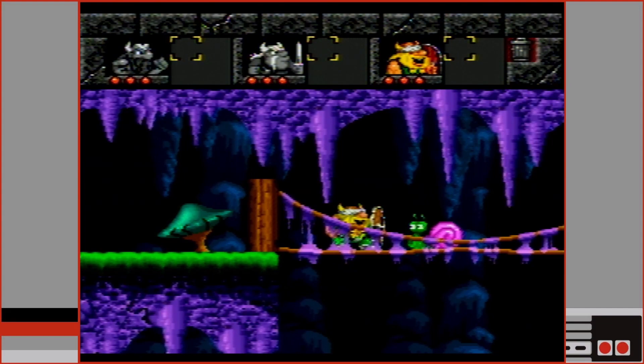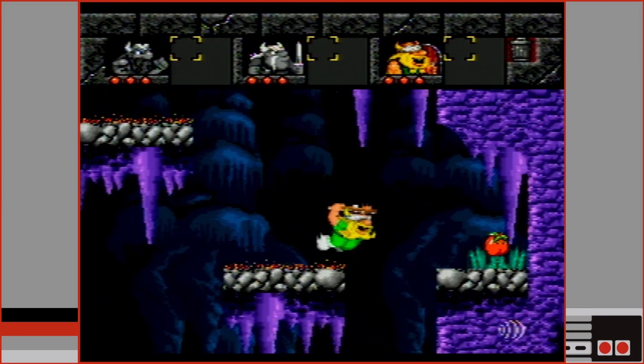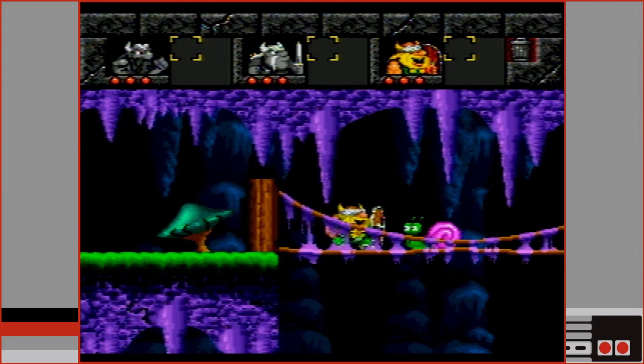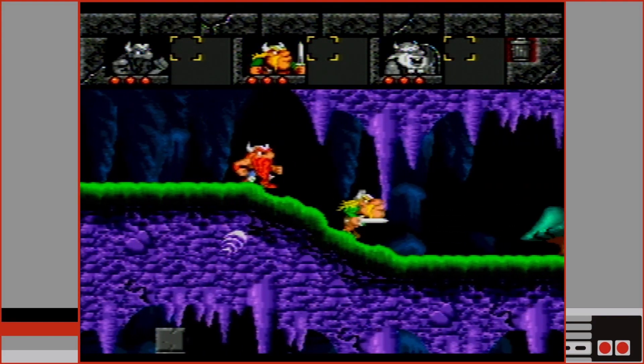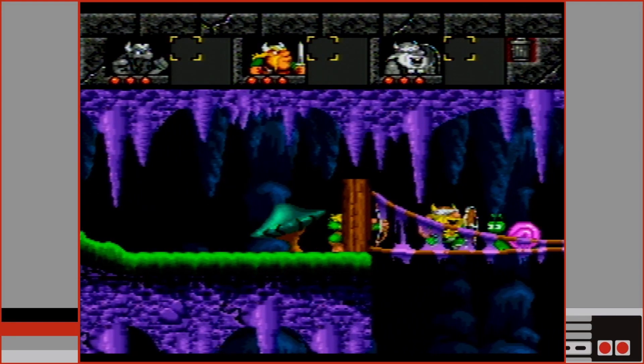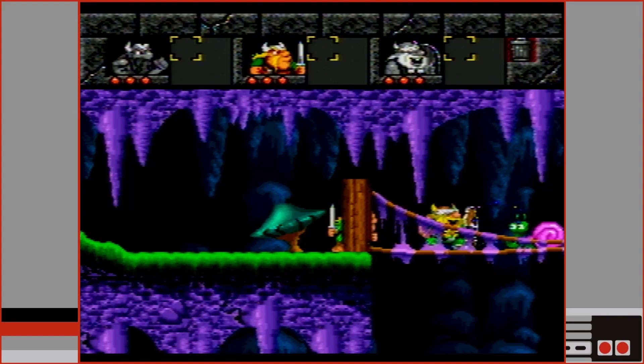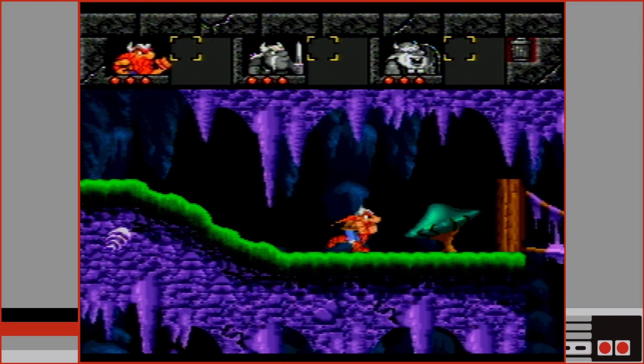Olaf has a magical wooden shield that can block all attacks and can be used as a parachute while falling. If we position him in front, he will protect all the Vikings from the snail. To remove the snail, we will utilize Balrog. He's equipped with a bow and a sword to remove enemies that are in the way.